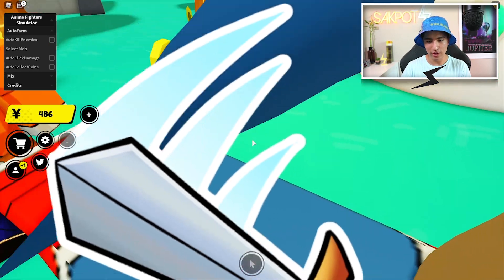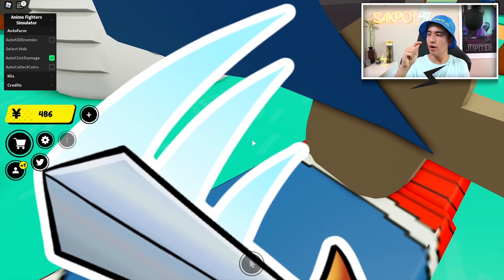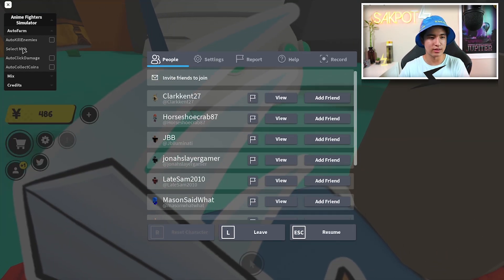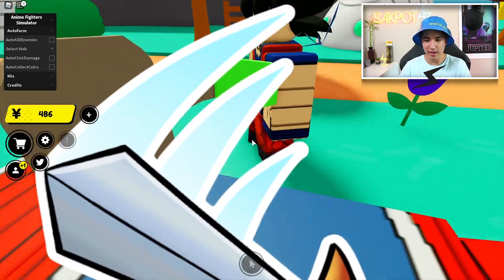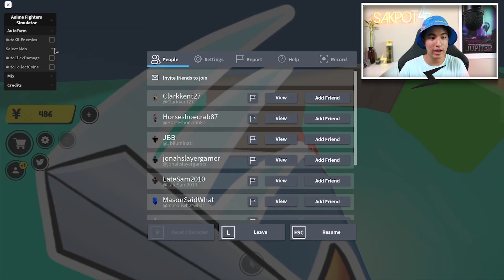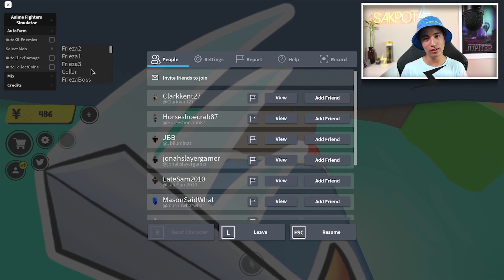Another feature is auto click damage — similar to the bonus damage from earlier, it does extra damage by clicking automatically, and I definitely recommend turning this on while auto farming because it makes the process go much faster. Lastly, select mob lets you choose which mob you want to farm. The default is the first mobs with about 50 health, so just choose whatever level you're currently on.